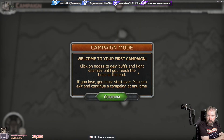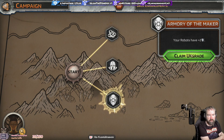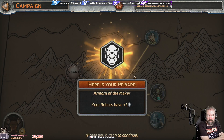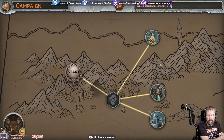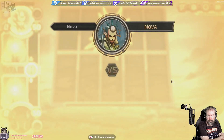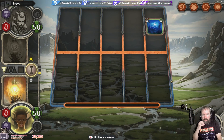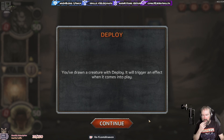Welcome to your first campaign - click on the nodes to gain buffs and fight enemies until you reach the boss at the end. So a bit like Slay the Spire - this is all new, they've never had any of this before. Robots have plus two defense. Your robots have plus two. We're going to go and attack you - you look like elves. Nova plays a wisp minion in an empty lane at the start of each deck cycle. It's very different then - you used to just play like this the whole time without the map or anything.